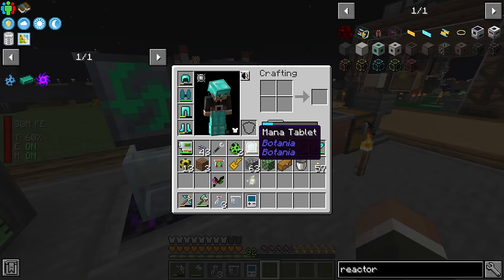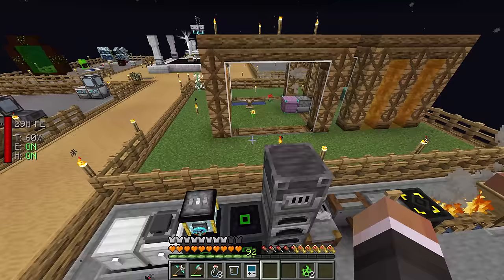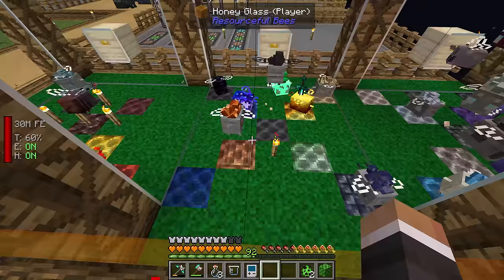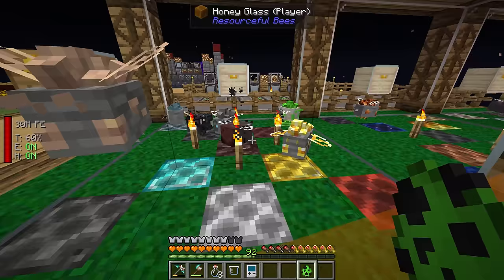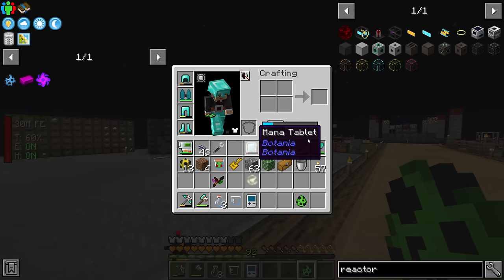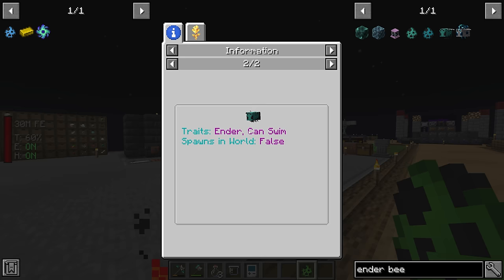Let's go ahead and start the terra steel bee nectar block — that'll get us terra steel combs and automate terra steel, which we can then use to breed our terra steel bee with our enderium bee. Twitch chat pointed out I've already put too many bees in the third apiary — way more than nine. There is one spot spare in the back corner, so I'll throw the terra steel bee in there to start producing those combs.